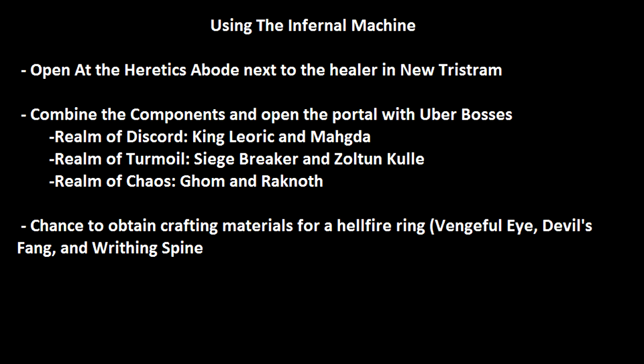Once you get the three keys and the plan, you have to go back to New Tristram. There's a new area off to the side right where the Healer is called the Heretic's Abode. Once you get there, you combine the three keys and the plan and it'll open up a portal — there's three different portals. This costs 12,000 gold to open the portal.